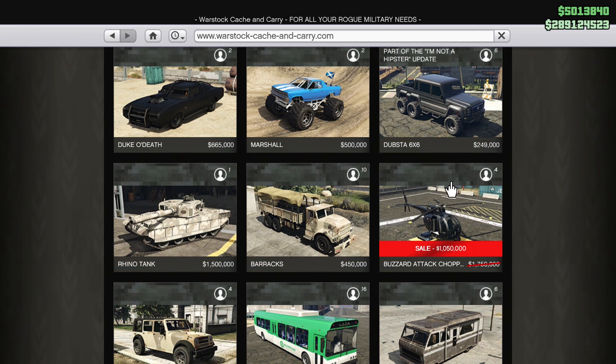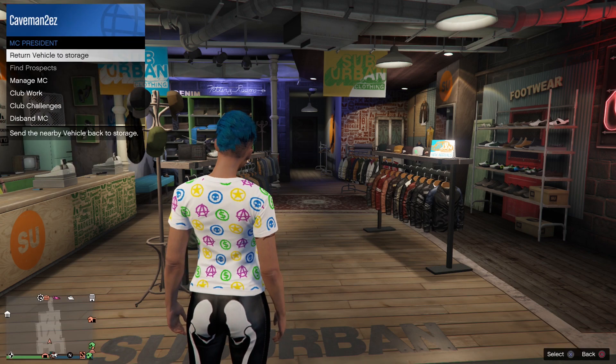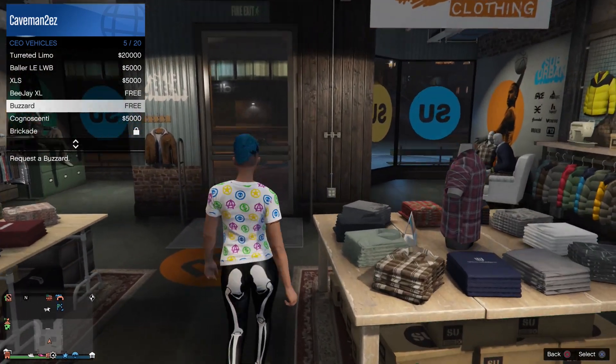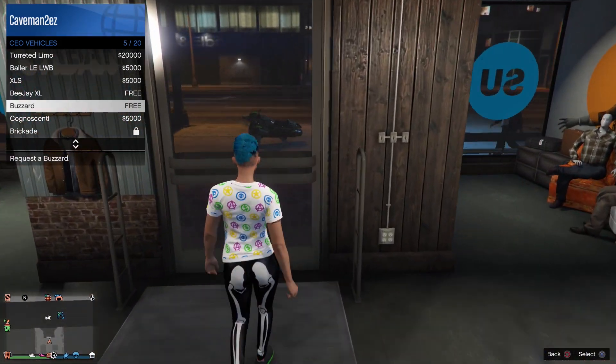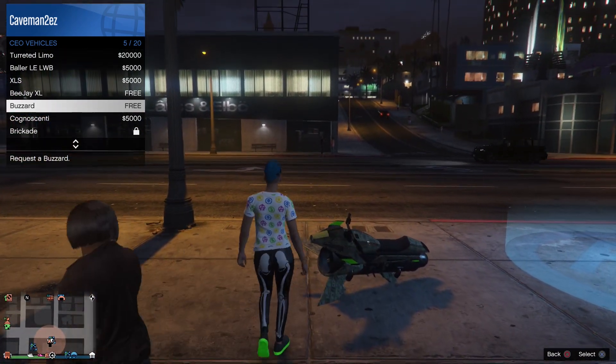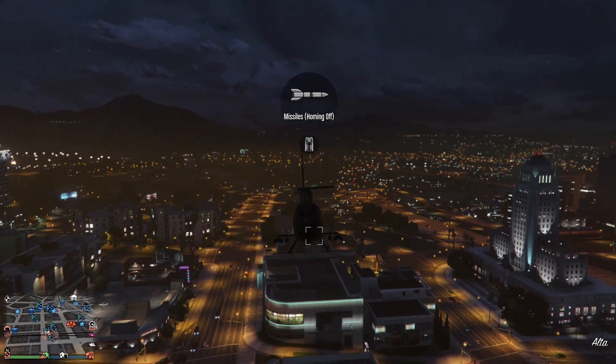The Buzzard is discounted 40%. The reason you want to get this is because you get it for free whenever you register as a CEO — the Buzzard is now free. It used to cost like 25k, so it's very worth it because you're going to use the Buzzard for everything. If you don't have an MK2, the Buzzard is one of the first things you want to buy, and it's 40% off.